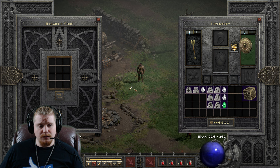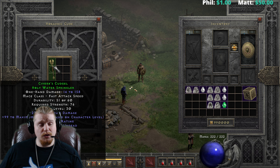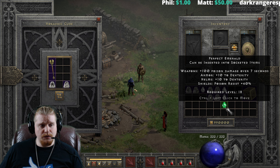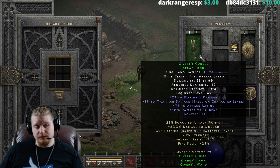We can't upgrade the amulet obviously because it's just an amulet. We can upgrade the weapon one more time from the Holy Water Sprinkler. We're going to need a Pul, a Lum, and a Perfect Emerald, and it's going to go from 14 to 158 with 76 strength at level 30, to 45 to 176, 69 dex, 108 strength, and level 69.